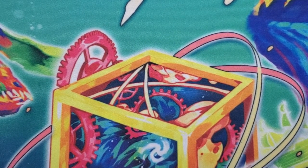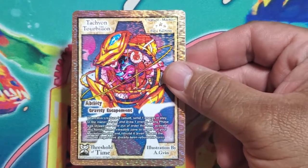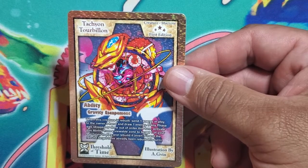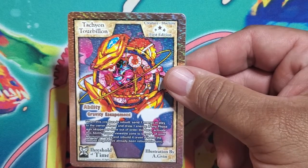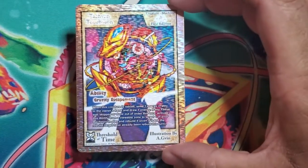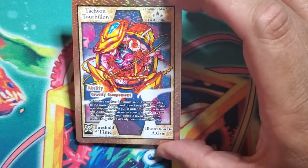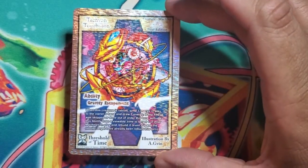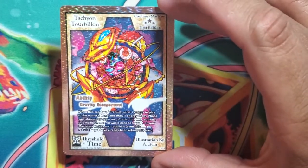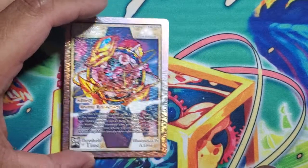Let's move to our first rare machine creature — Tachyon Torbilon. When this creature is rebuilt, send one energy in play to the owner's hand and draw one energy. If any phase was skipped or done out of order this turn, activate this ability from a viewable zone to target one of your machines in play and rebuild it, even if it and the rebuild target have already been rebuilt this turn. It's a bit of a counter to Time Glypha from the last set which could reorder phases. When rebuilt you bounce energy from your opponent's field back to their hand and draw an energy — not too bad.